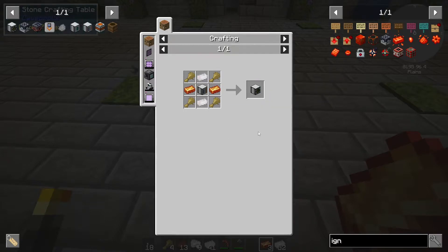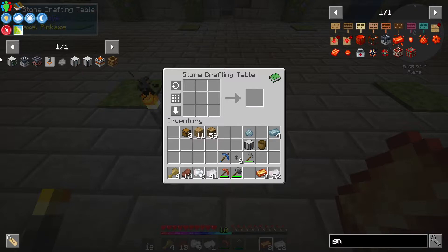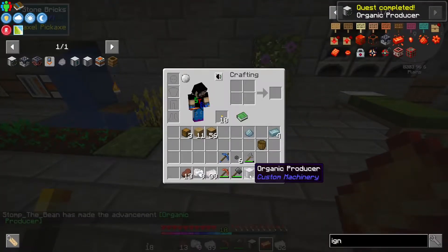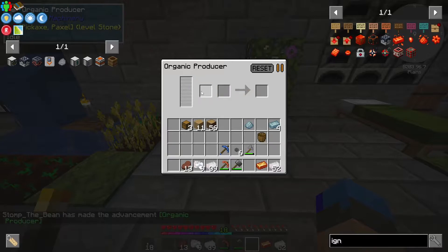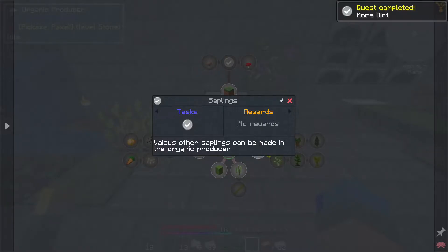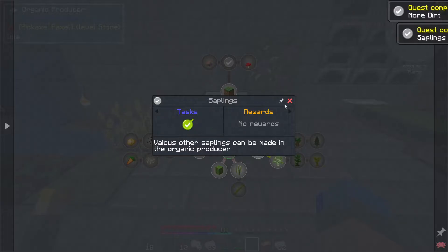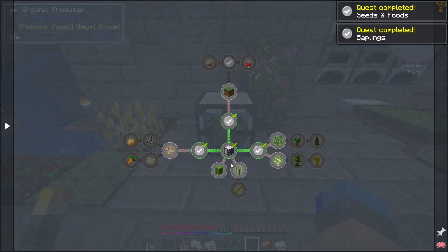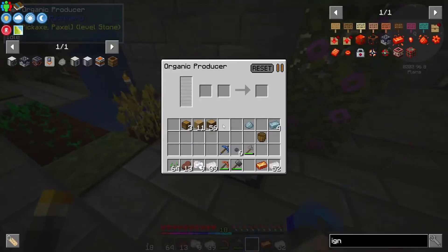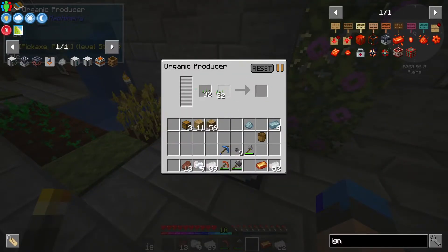I really do like this feature of — is this JEI or REI? Whatever they're called these days — it's such a great feature. Does this require power? No, it does not by the looks of it. It doesn't actually tell me what's required. The organic producer can also be used to make more dirt. Various saplings and seeds and foods can be made in the organic producer. Let's take a stack of seeds and throw them in there and see what happens. Doesn't look like anything.